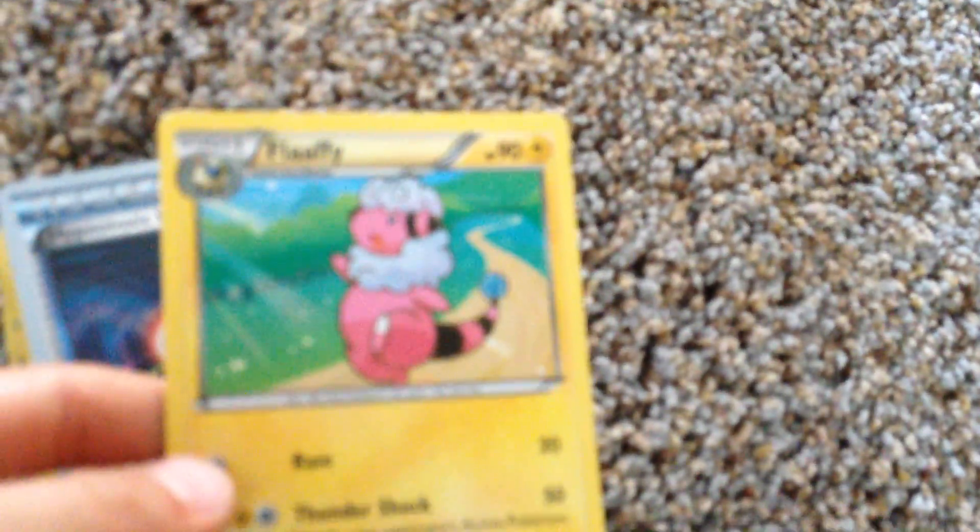Snorlax with 130 health and 200 attack damage, and a 120 attack damage. We got this guy with 90 health and 50 attack damage. Another World Champion Trainer card.